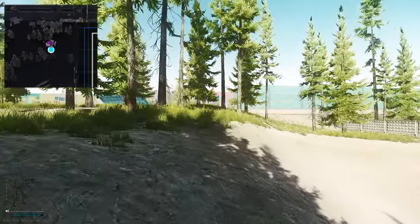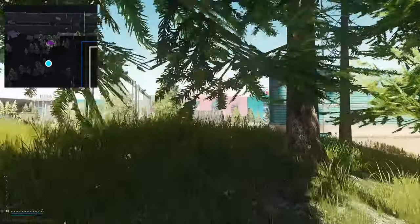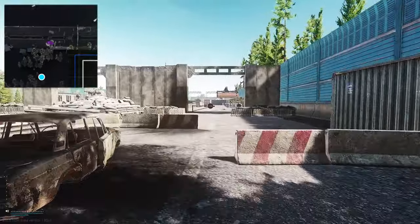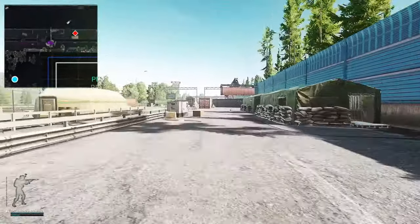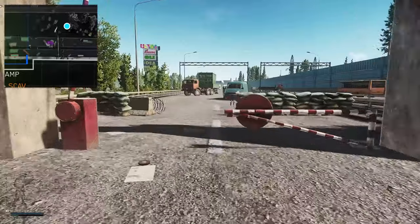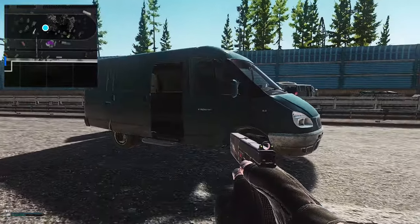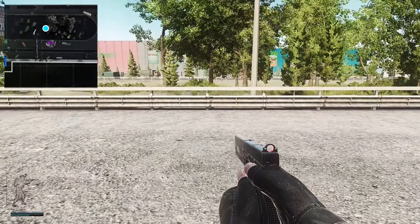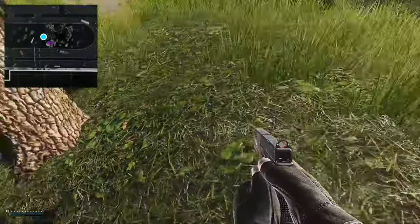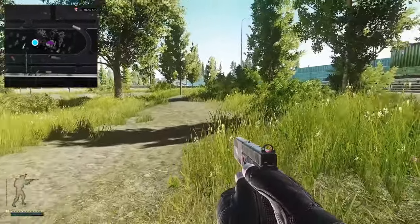Now we're going to head onto the highway just up ahead, then turn right and go past the tent area where there are a load of scav spawns. We've just reached the very end of the scav area, and you have a blue van just here. Stand in line with the blue van, jump over the fence, come up to this tree, and this is the stash right here.